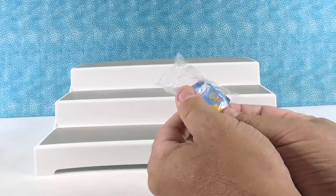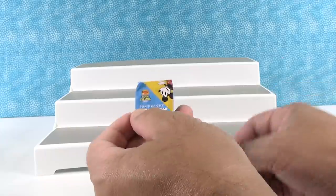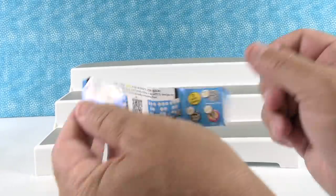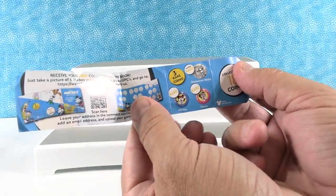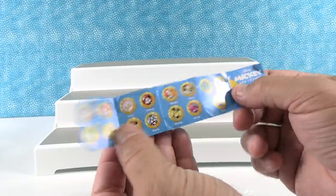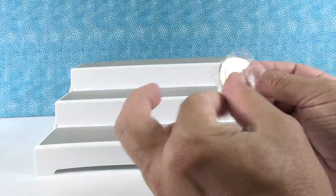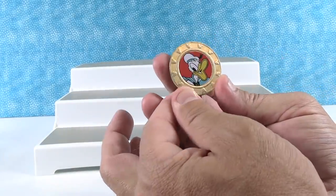We'll open any new coins we get, one of each. There's a collector coin book you can get which is kind of fun. There are three rare coins: super rare is Steamboat Willie, which is a black and white coin; a rare is a blue Mickey coin; another rare is a pink Minnie. Then there are 15 normal gold coins. Our first coin is Donald Duck!